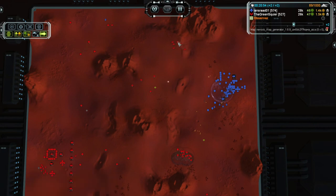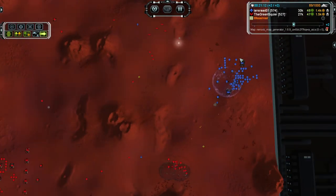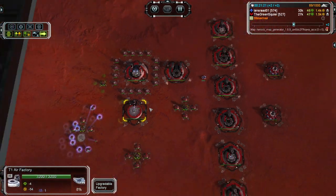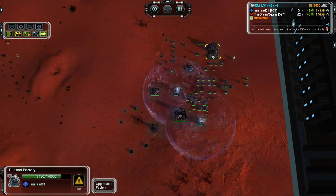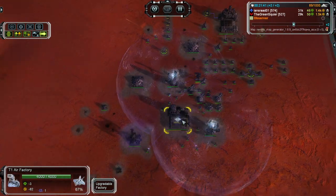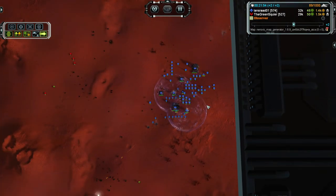Looks like I built some tech one bombers. I kind of had the right idea, but some tech two gunships would have done much better, or even teching up my air factory right here — yeah, it's just a tech one air factory. And again, I have time. I am in no rush because if we look at his stuff, he has one single factory — two factories, one land factory, one air factory — none of it is teched up at all. The only thing that's teched up is his armored command unit, and I believe he's only on tech two.